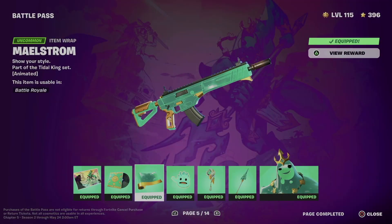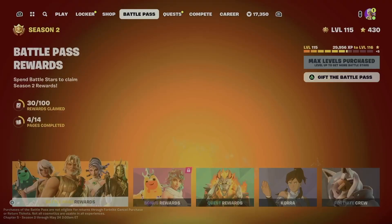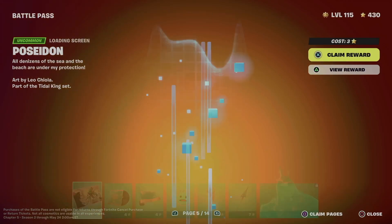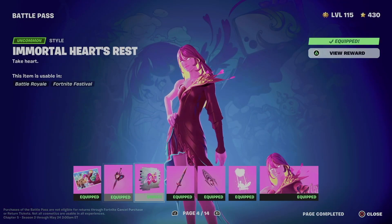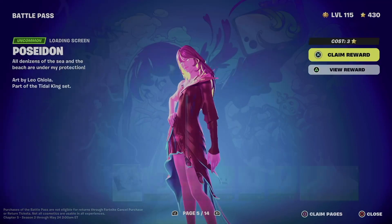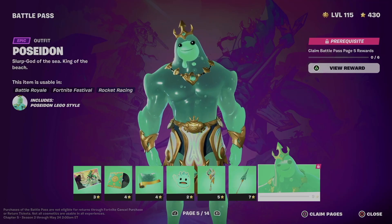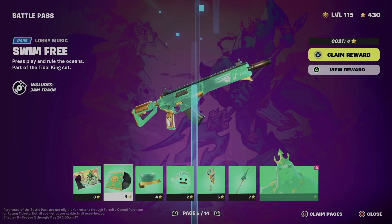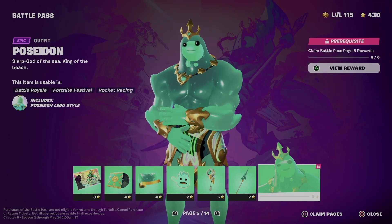Hey guys, on today's video I want to take a look at your battle pass. Scroll all the way to battle pass rewards, and in order to get to page number five, make sure to get everything from pages one, two, three, and four. Then move on to page number five to unlock the skin. We're going to do it the fast way.